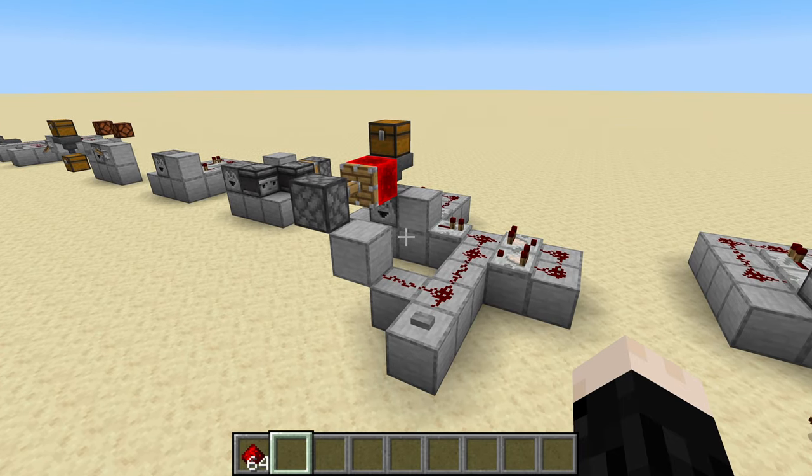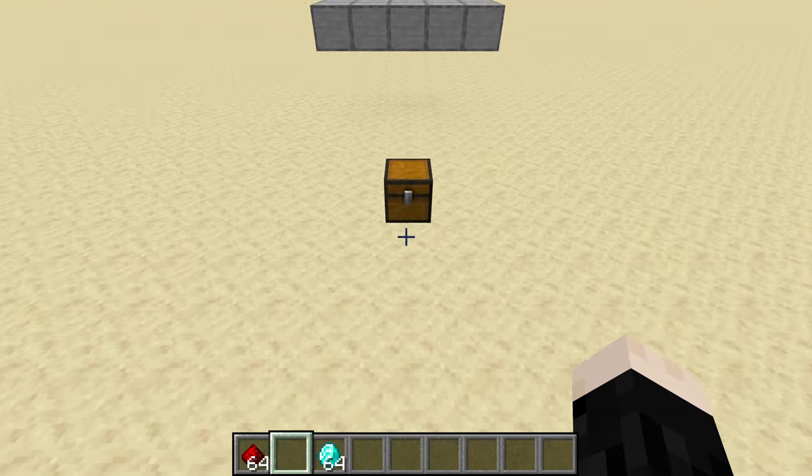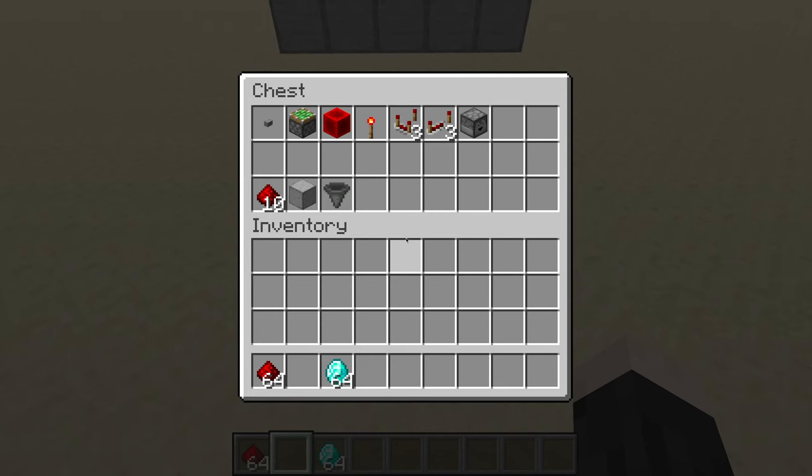Now let's talk about how to actually build this. You're going to need a button, a sticky piston, a block of redstone, a redstone torch, three comparators, three repeaters, and a dropper. You'll also need some redstone dust, some solid blocks, and some hoppers. As far as how many of those, it really depends on how you arrange your build.